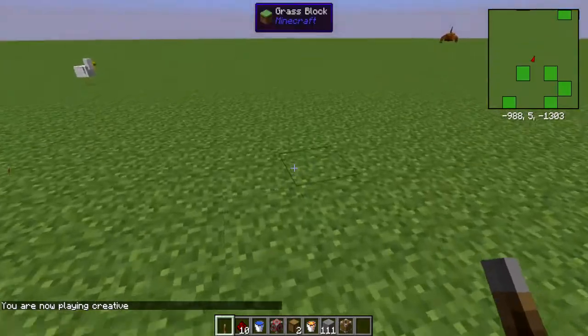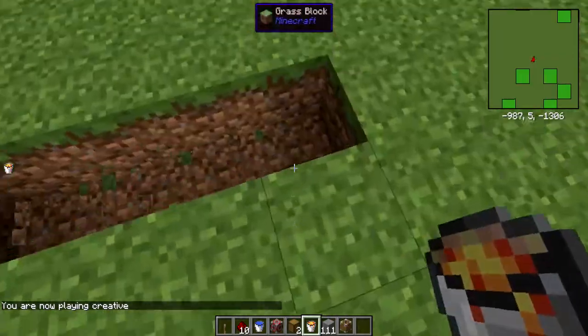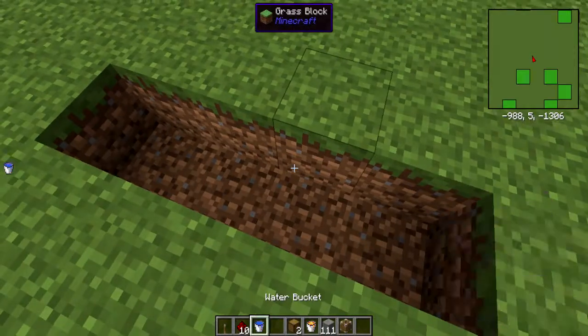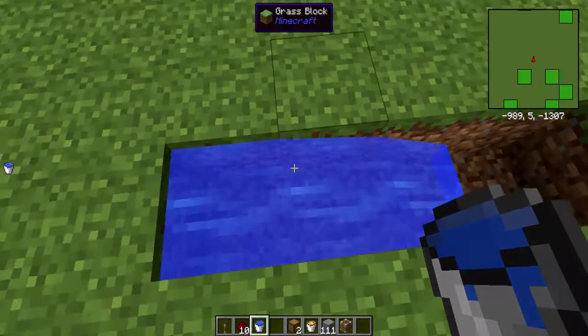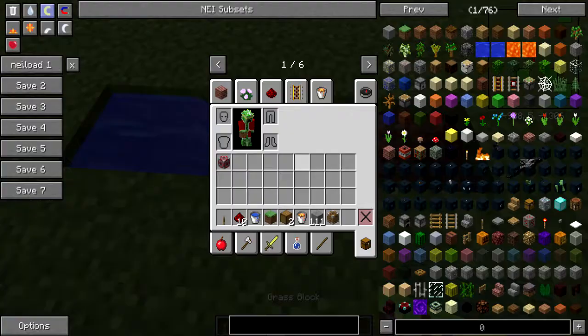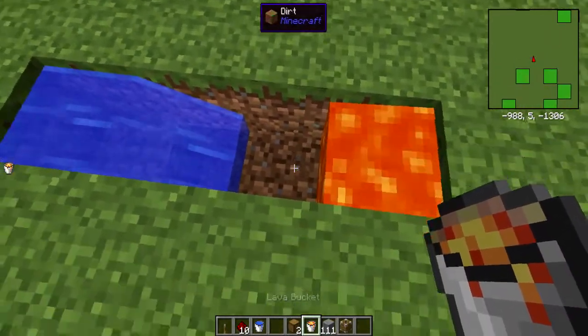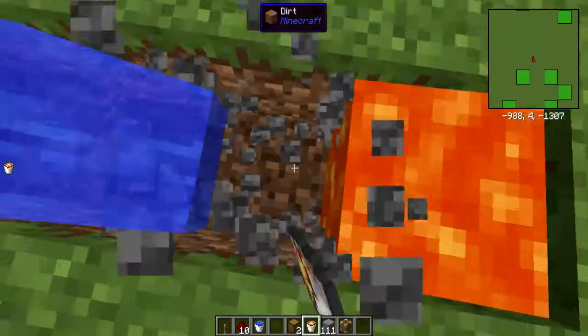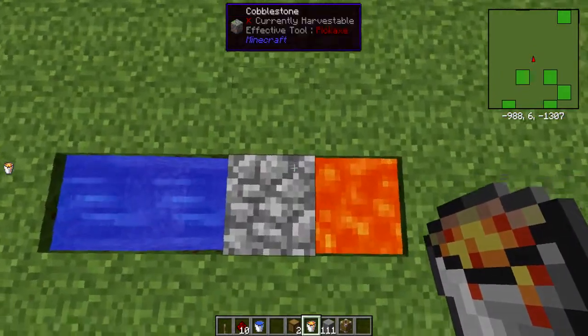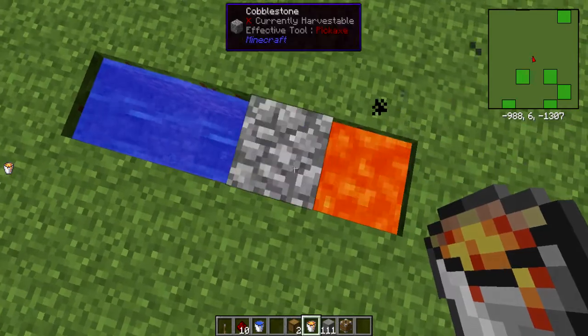First, get yourself a pretty much vanilla-like setup going, which will consist of a water source, a dip for the water to flow into, and a place for the lava to go — which will generate the cobblestone right here. As you can see, for those unfamiliar with basic Minecraft mechanics, this will create infinite cobblestone.